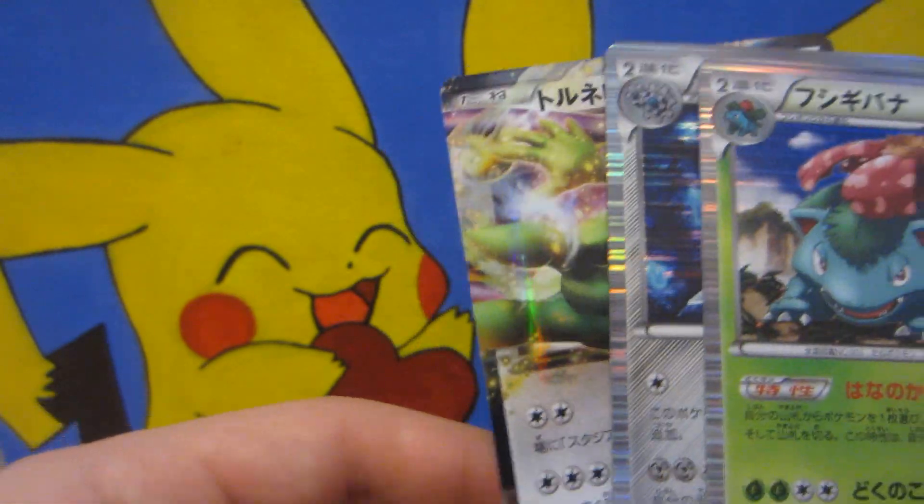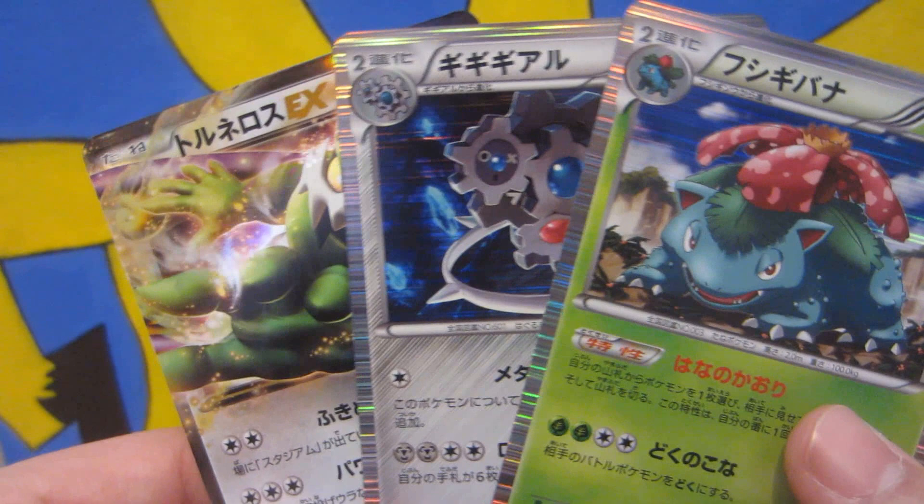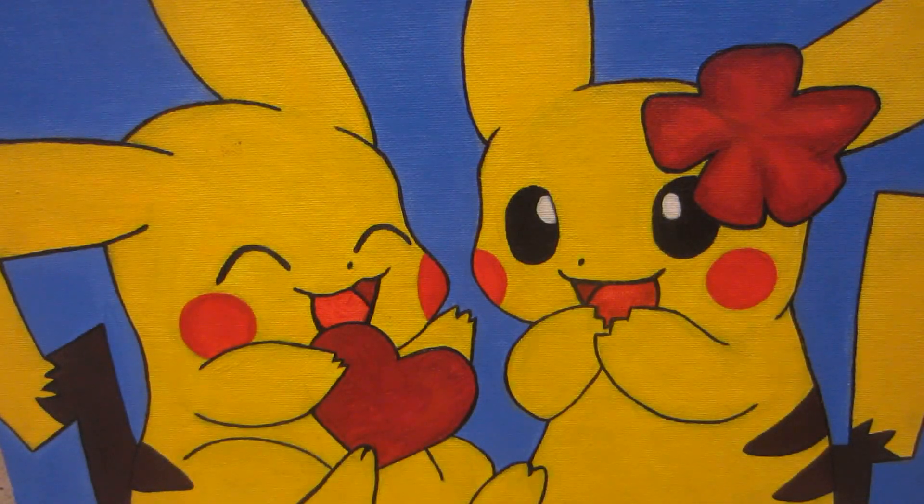We got Tornadus EX, Venusaur holo, and a Klingklang holo. Wow, awesome. I got these off of Collector's Cash, by the way. Guys, if you don't want to have packs that were weighed, go to collectorscash.com. They don't sponsor me or anything — the website is freaking great, man. I always get good pulls from them. Alright guys, hope you enjoyed, stay tuned for more. Jordan, out!